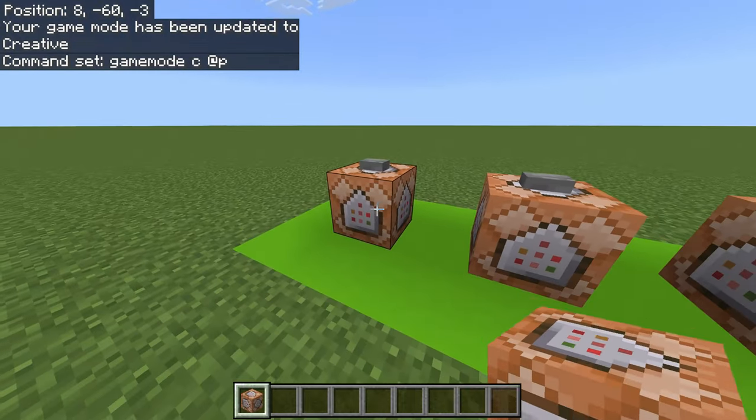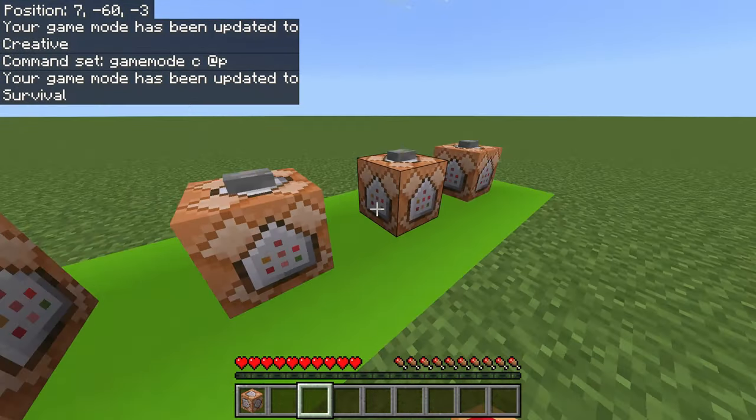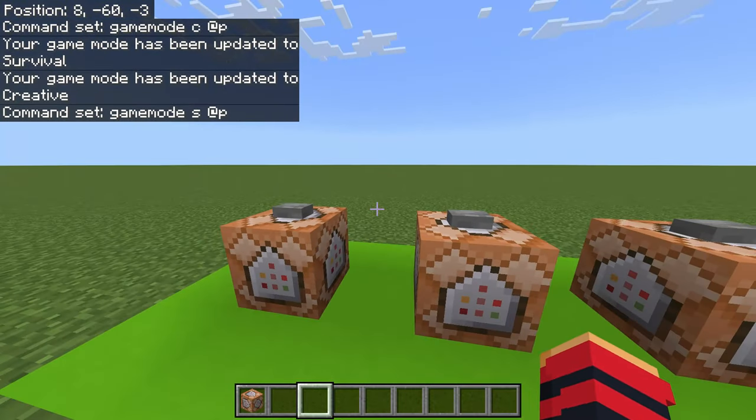Make sure the command block is set to impulse, unconditional, and needs redstone. The next command will change your game mode to survival — it's pretty similar to the creative one, just with an S instead of a C.